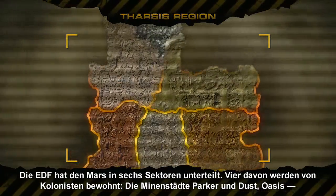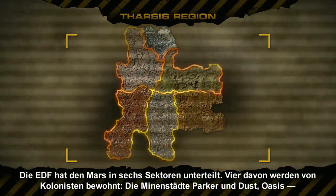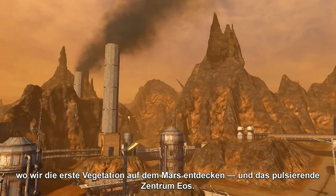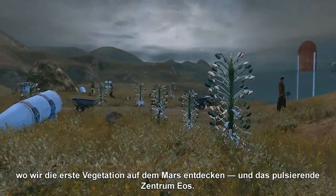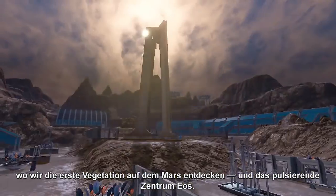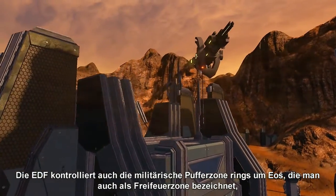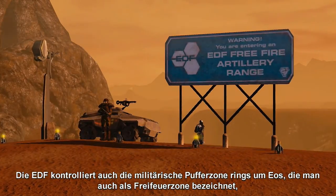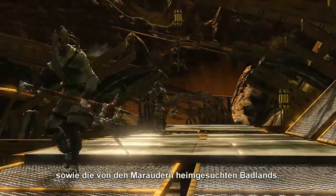The EDF has divided Mars into six sectors. Four of these are populated by colonists: the mining towns of Parker and Dust, Oasis — where we see the first vegetation on Mars — and the gleaming capital of EOS. The EDF also controls the military buffer around EOS known as the Free Fire Zone, as well as the Marauder-infested Badlands.